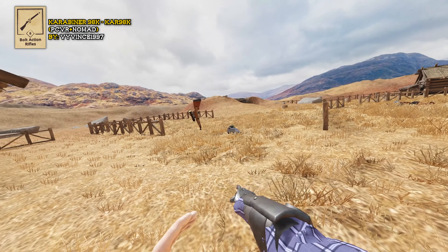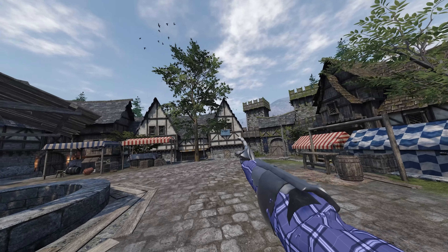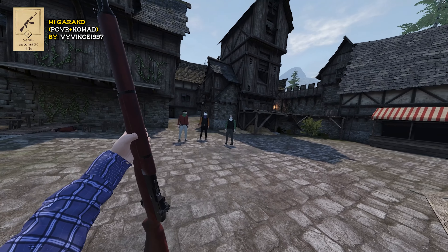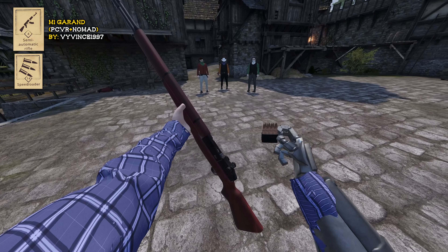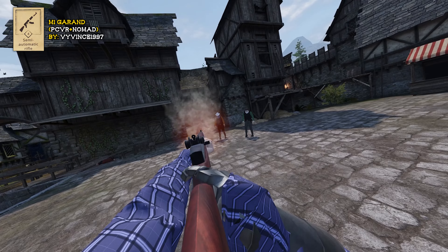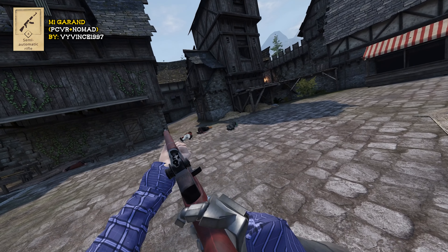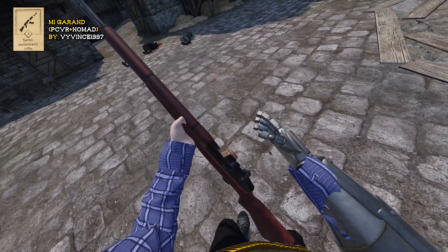That was some intense recoil. Alright, we're doing one last change of scenery — we're going to finish out the video in the base game market. Now we're talking about semi-automatic rifles with this M1 Garand. Pull that back, grab a pouch of clips located in the speed loader section of the book, put that right in there, press it down, she is locked and ready to rock. Garand ping — love it.